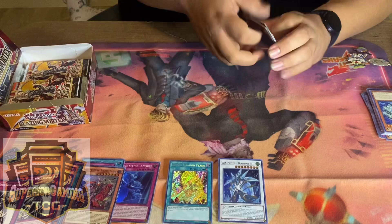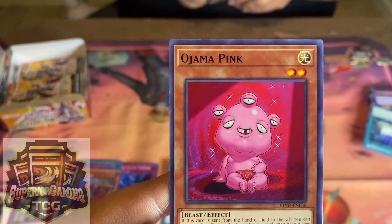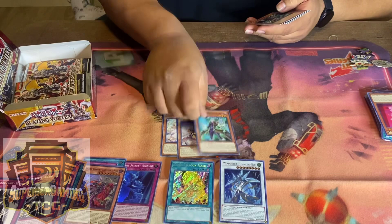Ancient Warriors — somebody needs it. Oh, Ojamas are in here! I kind of want to see that one on camera. They creep me out as an archetype — the artwork is just creepy. Oh, the War Rocks are in here too. I thought they'd be higher rarity though.